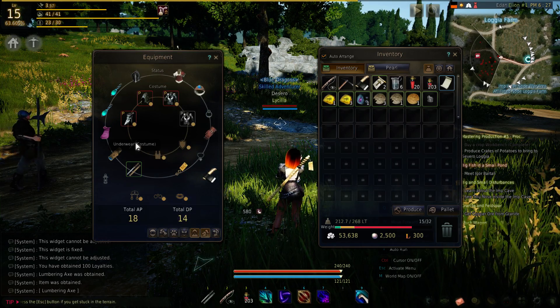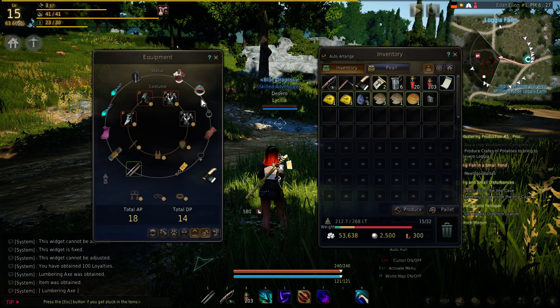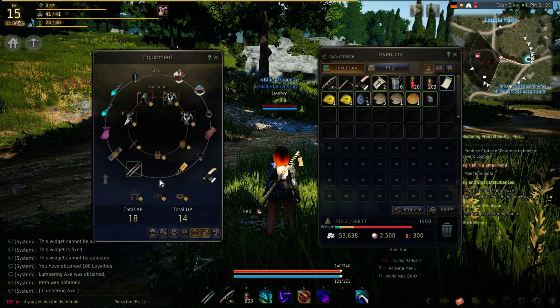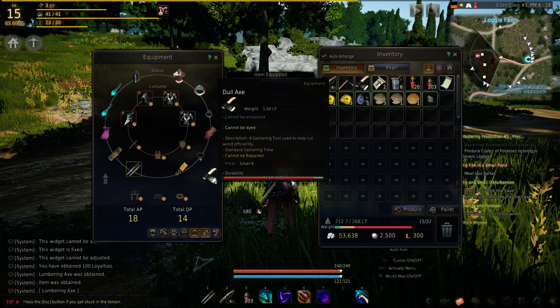We also have some empty slots — I have nothing in them. I don't have a necklace on, I don't have two rings on, only one ring. At the bottom, you can see if we have a lantern equipped — we do not. We also have a profession item, a gathering item here — a Dull Axe. I can chop down trees with that.